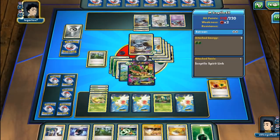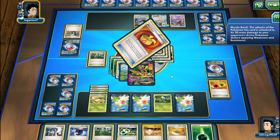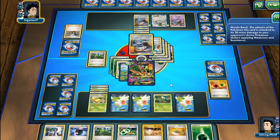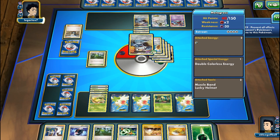Spiral Drain can actually knock out this Metagross - that's pretty funny. But oh no - my opponent gets another Tierno, a Muscle Band, and there's a knockout on our Mega Sceptile EX. We're going to have to promote Victreebel, which is kind of silly.